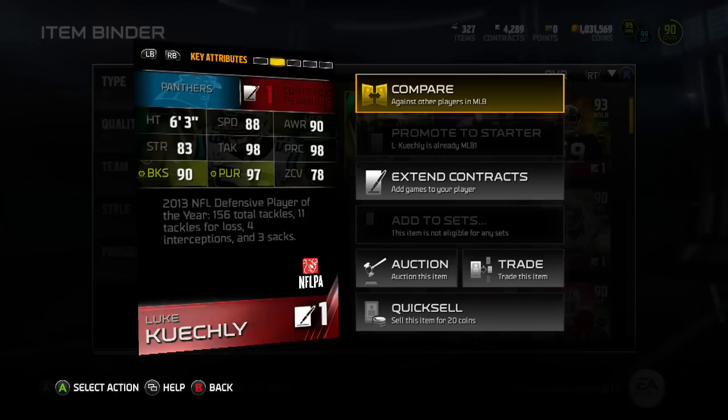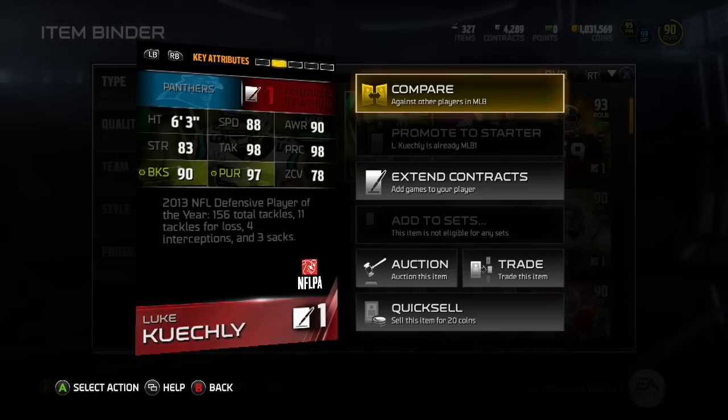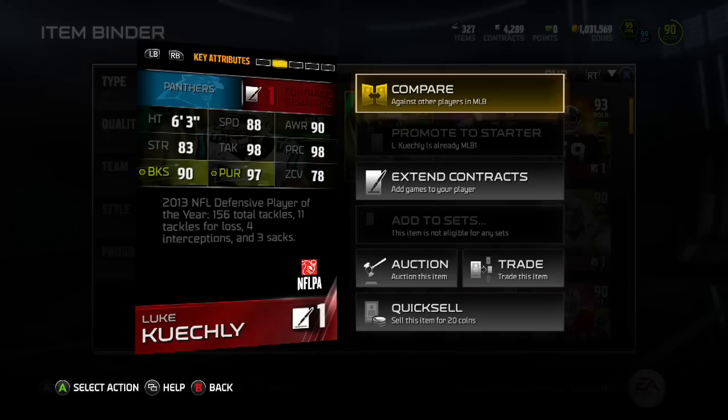Let's go over some stats. He's got 88 speed, 90 awareness which is really good, 98 play recognition, 98 tackle, 83 strength, 90 block shed, 97 pursuit, and 78 zone coverage. One of the best middle linebackers. He's also got 92 hit power, which is really, really good.